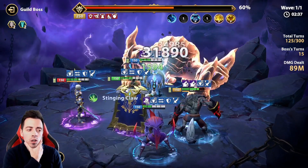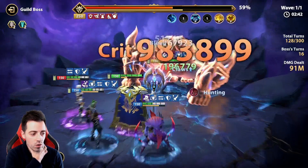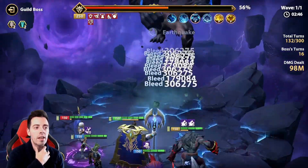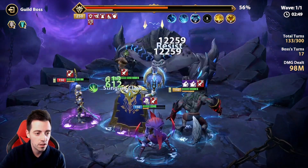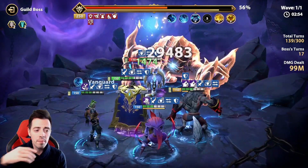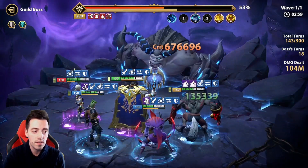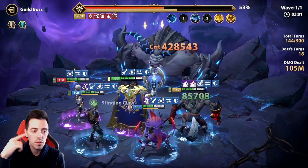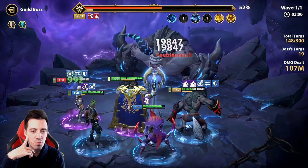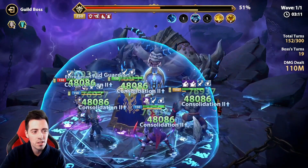I'm a bit disappointed about my Lomas — I was expecting more damage from him. But he is an epic unit, so he is still doing a great job. You can compare my Lomas to my Mutu, because my Mutu is a legendary unit with 5 exclusives, and you're going to see the difference. His Arrow is impressive. More than 100 million damage and this is guild boss number 5.